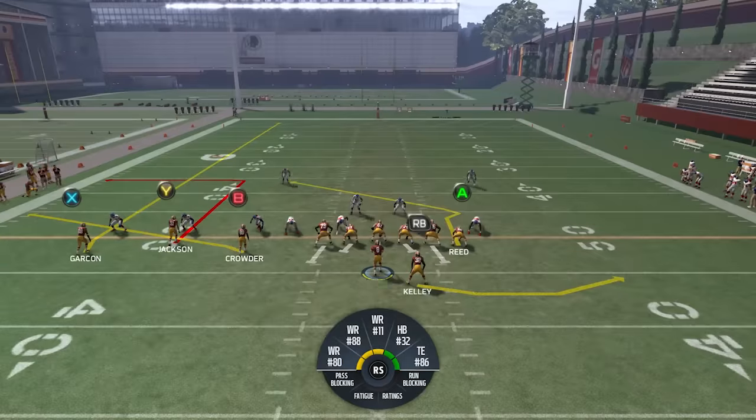I basically just want to show you that you can make flood concepts a little bit easier to read by delaying certain things and getting other routes open. This play — the way I'm going to do it — is a really good way to read that flood side. It's hard if you leave X right there; I've always had a hard time reading a flood concept with X there because there's just so much clutter. I always thought it was kind of hard to read, so the way I'll set it up is a way you guys might appreciate — it makes it easier for me and might make it easier for somebody else.